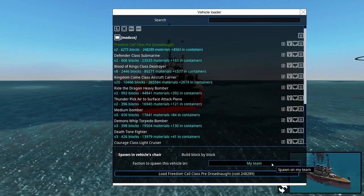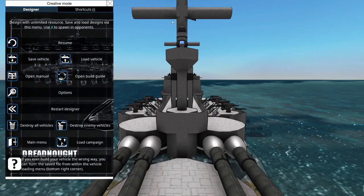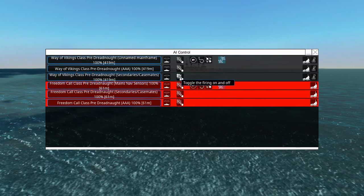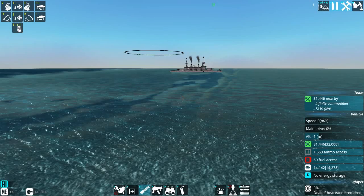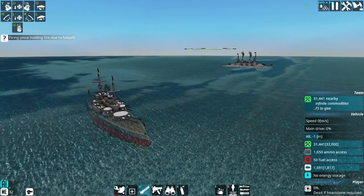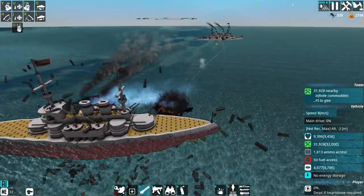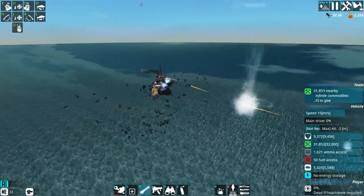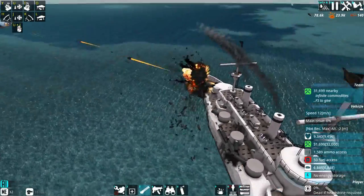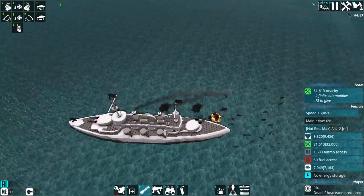Which one? Oh yeah, this one. Make sure repair tentacles are turned off, and let's let the lead fly. Our main guns are using APHE crams. Secondary guns are Frag cram. She's using a circling AI.